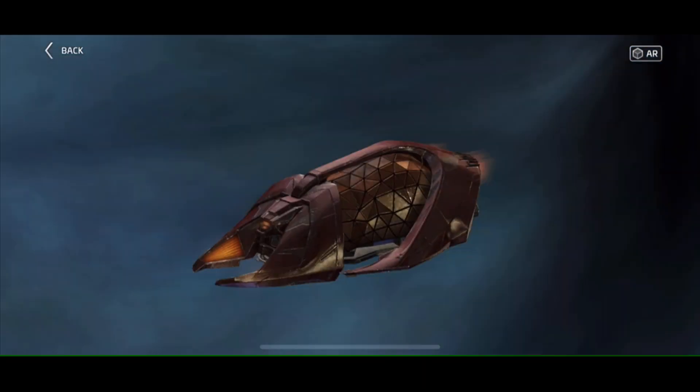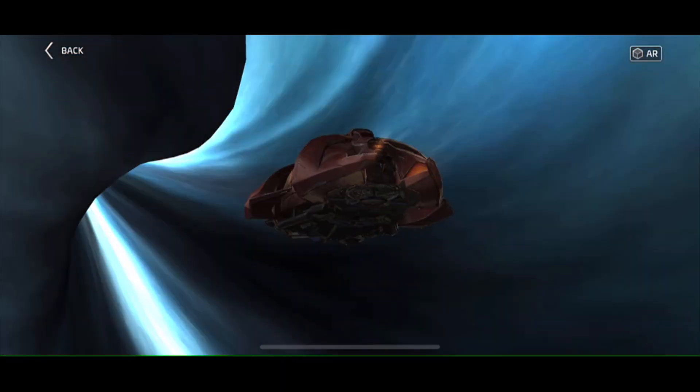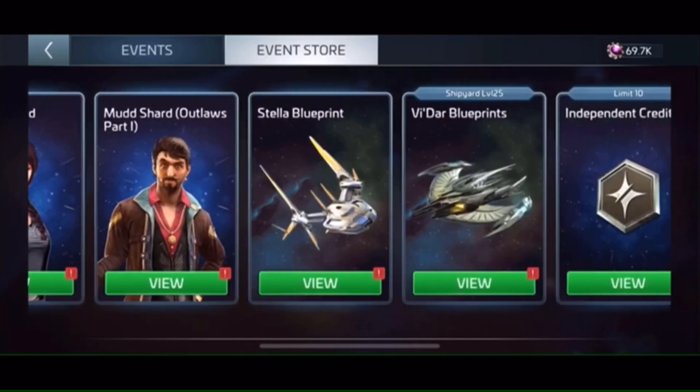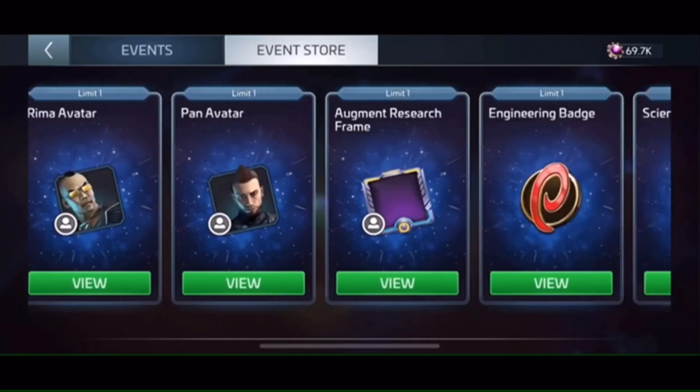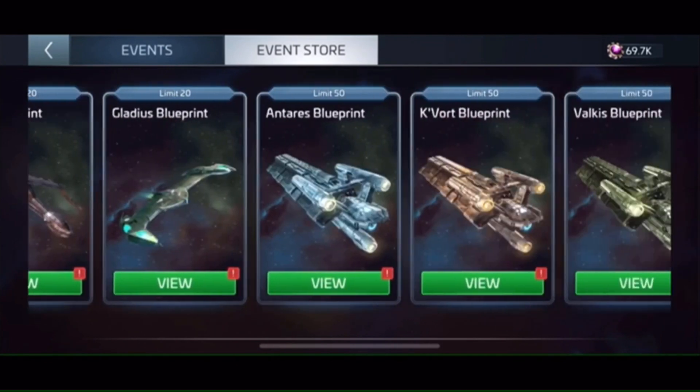You're probably thinking this is going to take forever, but the secret is it becomes a lot faster when you start purchasing parts through the battle pass event store. After a battle pass or two, you should have a fully tiered Devor.